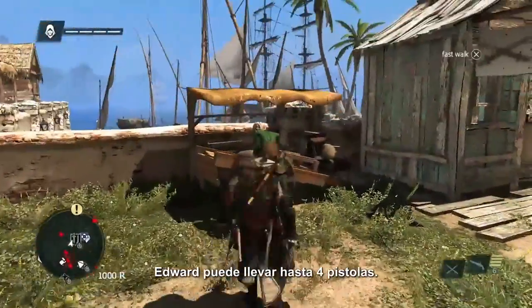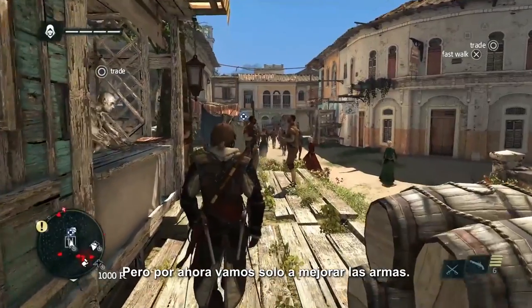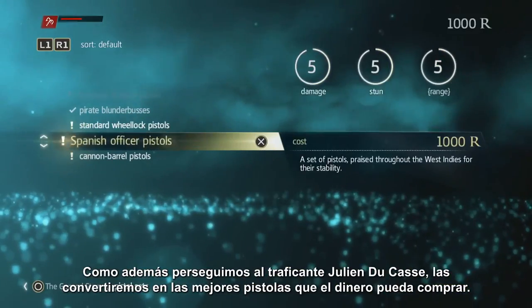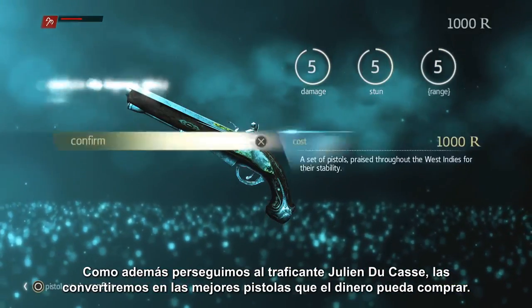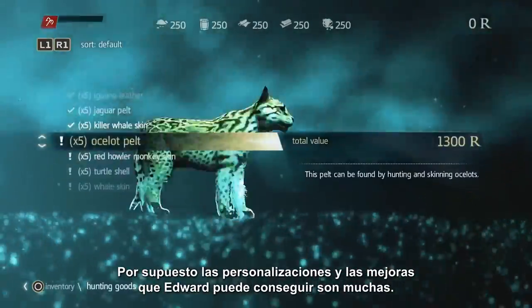You can upgrade Edward to carry up to four pistols, but here we are going to upgrade the guns themselves. Since we're after the weapons dealer Julian Ducasse, we will upgrade to the most powerful pistols our money can get. And of course there are a lot of customizations and upgrades you can get for Edward.